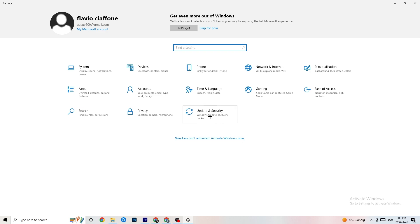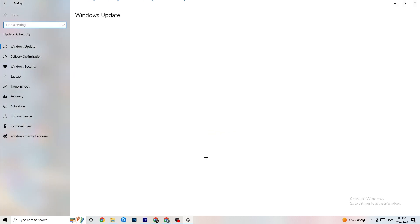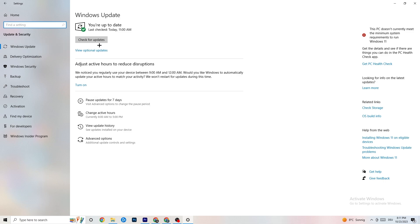Go back to main Settings and click 'Update and Security'. Stay on 'Windows Update' and check for updates. Make sure you're on the latest version of Windows, as updates increase system performance and help resolve many issues you may be experiencing. Update to the latest Windows version.